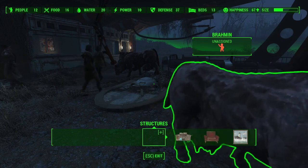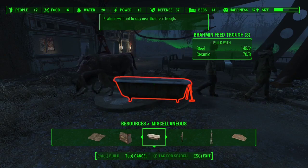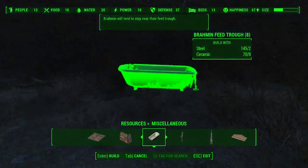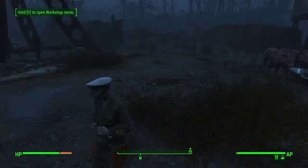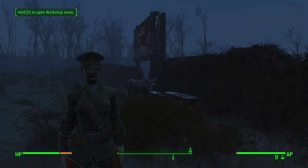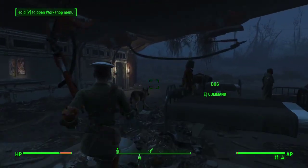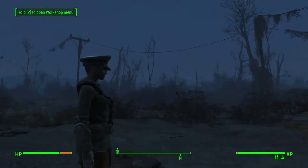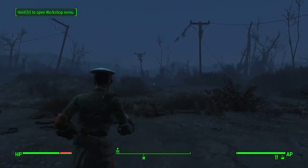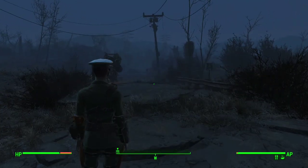These brahmin need a home — so if we go into our resources and the miscellaneous section, we have brahmin feed troughs. We can set these up and brahmin will prefer to stand near the troughs, keeping them from wandering into everybody's way. They're already enjoying it — you're welcome, brahmin. So since we've got all that set up, not a hell of a lot to see here. Instead, we're going to go north to Sanctuary Hills to show off all the hard work we've been doing.